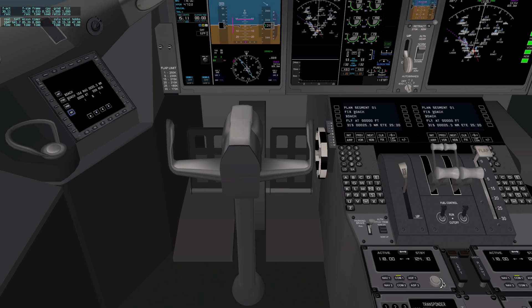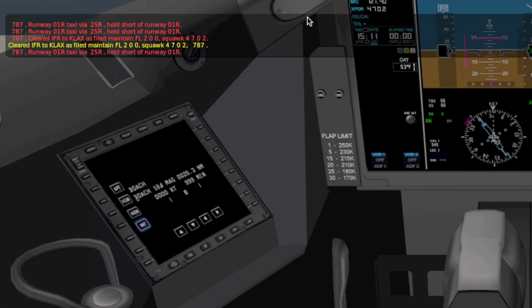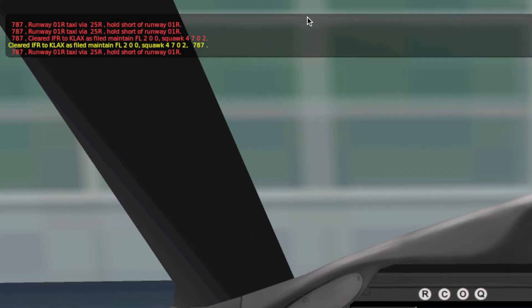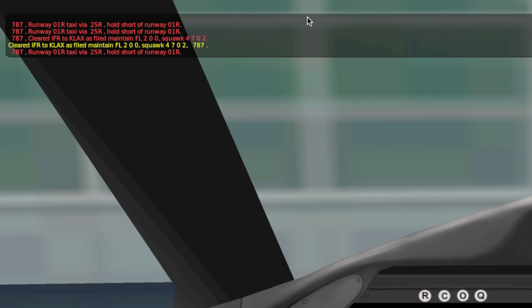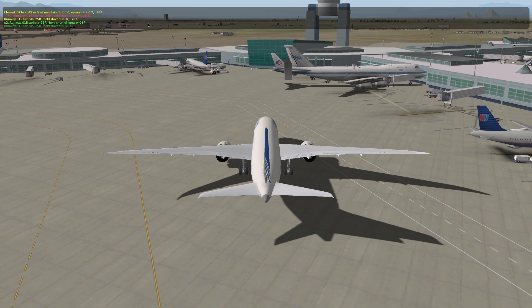I'm just going to click that up or down and I'm going to request taxi. The ATC responds: 787, runway 1 right, taxi via 2, 5 right, hold short of runway 1 right. Read it back because it's in red.